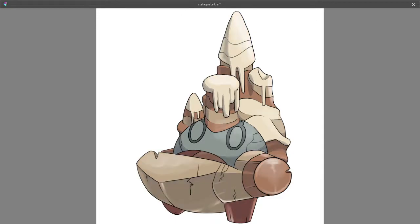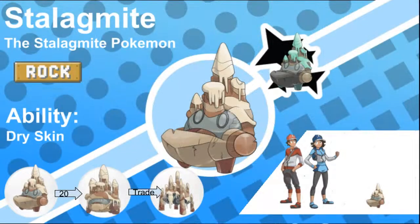Stalagmite, the Stalagmite Pokémon. They are naturally skittish and hide in dark caves. They can often be found on the shores of subterranean lakes, as unlike their rock-type cousins, they are not damaged by the water.